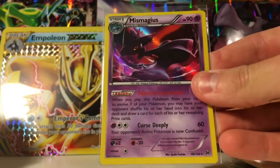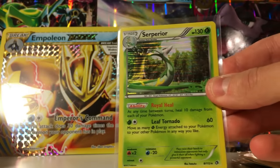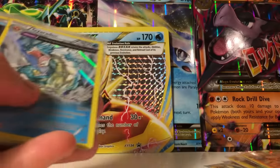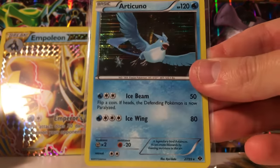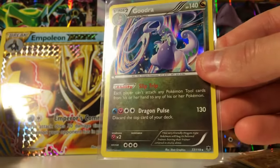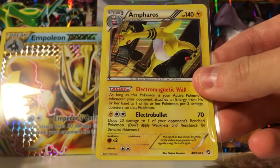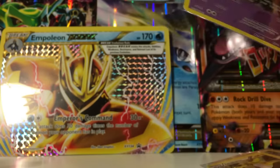Mismagius. Jolteon — it's a pretty cool looking card. Serperior. Blaziken — it's on fire, this is a really cool looking card. A Gyarados — about to eat that fisherman, who looks pretty scared. Another Articuno. A Zapdos. A Goodra. A Milotic — cool looking card. Antheros. And finally, a Sableye, which is a creepy looking card, but it is pretty cool.